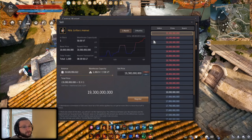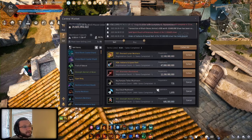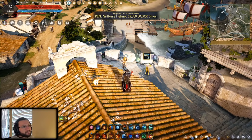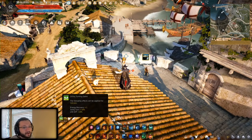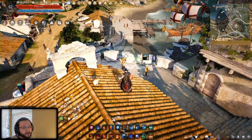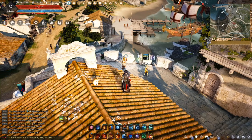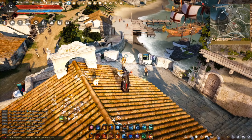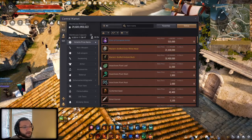Let's see if we can actually see the alert pop up — there it is: 'PEN Griffin Helmet has been registered to the central market for 19.3 billion.' It also shows up in the chat log under market notifications, giving you a timestamp, which is important. Because there's that 15-minute delay, if you're trying to get something that was listed you want to keep track of when it was posted, and then 15 minutes later it will actually show up on the market.